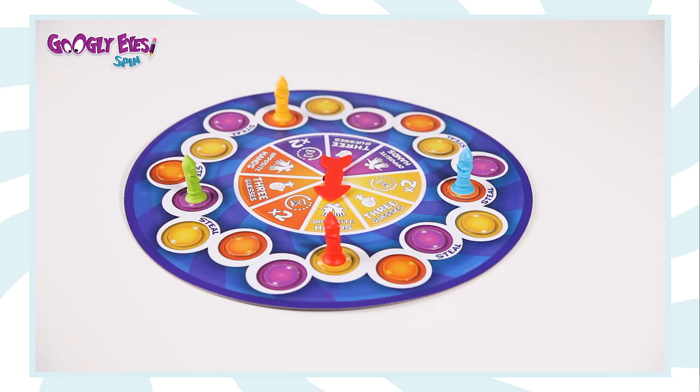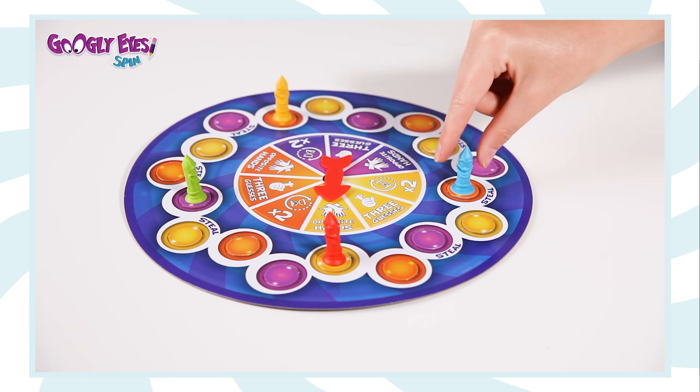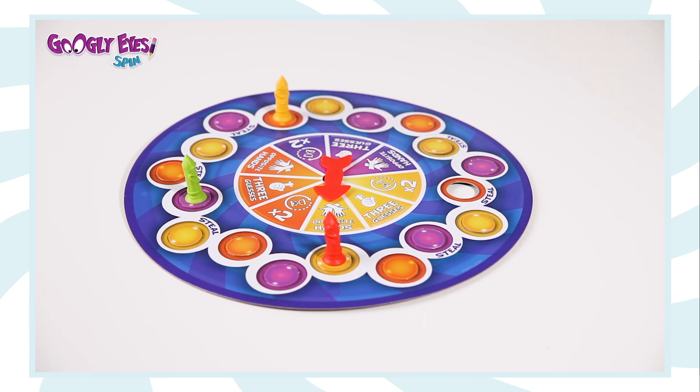If your sticky pawn is on the space that says steal, you win that token plus you can steal one of the other team's tokens.